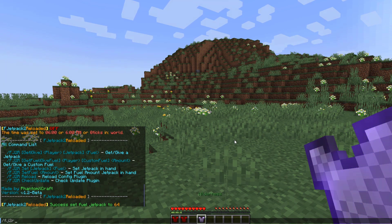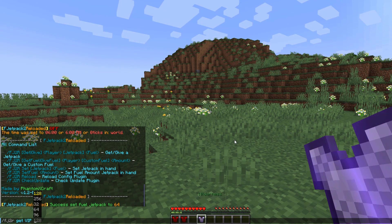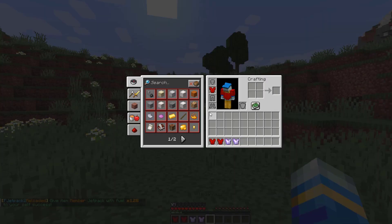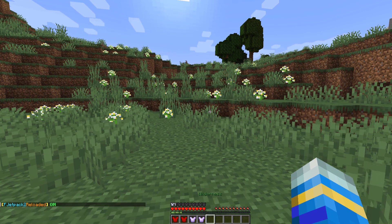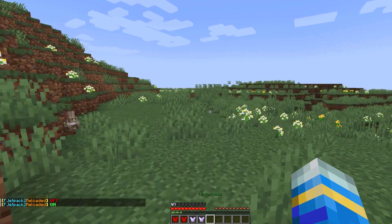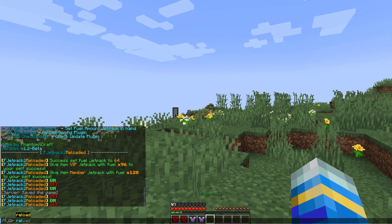To get one of these jetpacks, use the fj2r command with either get or give, then choose the jetpack — for example the VIP jetpack — and set how much fuel it arrives with. Here we have a 96 fuel one and a 64 fuel one. Pop one on and you can see it's being worn. Hit the shift button to turn it on and off. Once it's on, double jump and you can fly around.